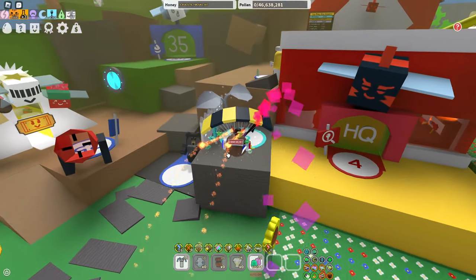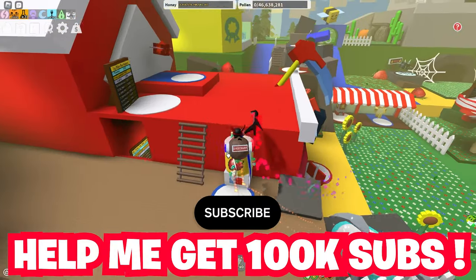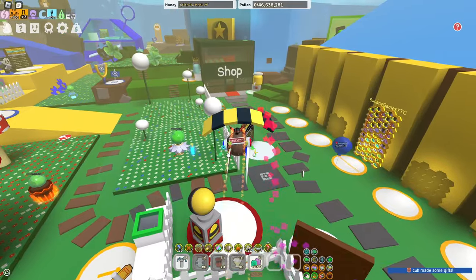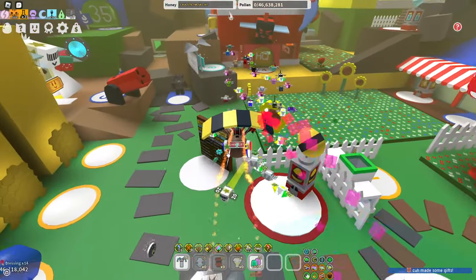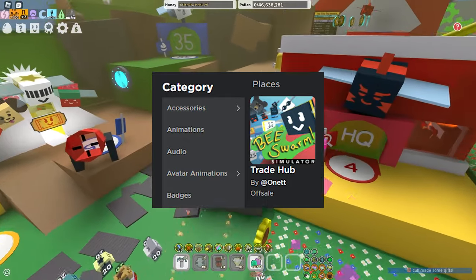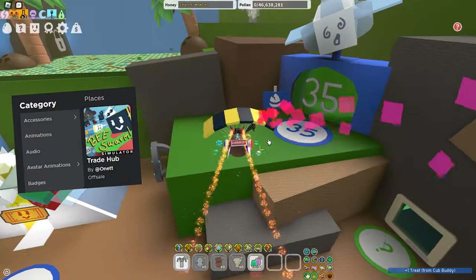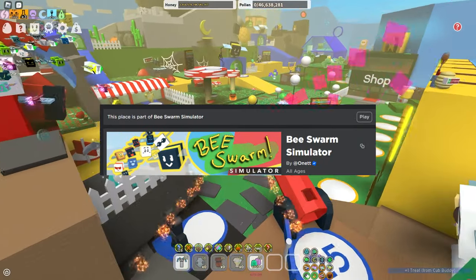But yeah, before I talk more on it, make sure to like and subscribe as I am trying to hit 100,000 subscribers. As you guys can see over here, if you go to Onnit's inventory, it does show trading hub or trade hub. And if you click on it as well, it does show it's a part of Beast Swarm Simulator.